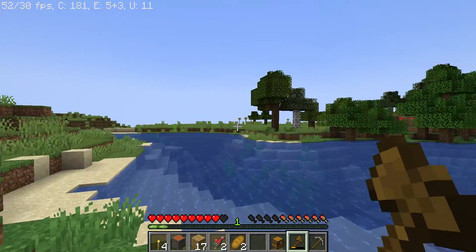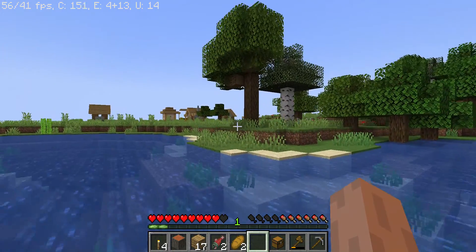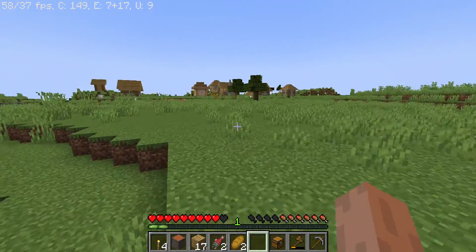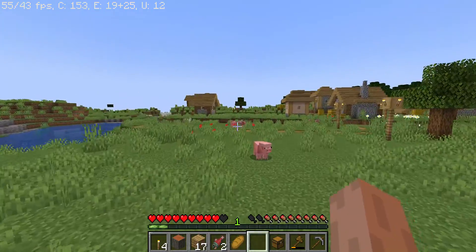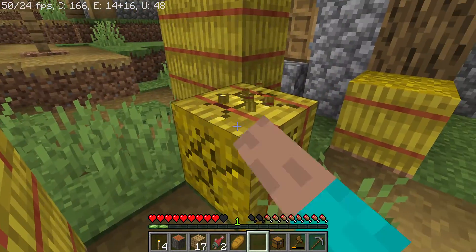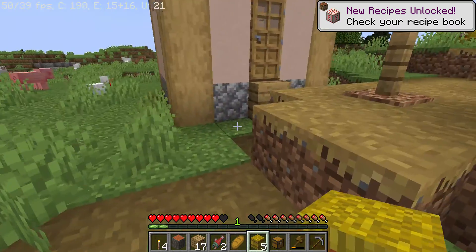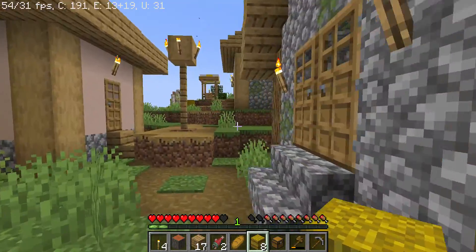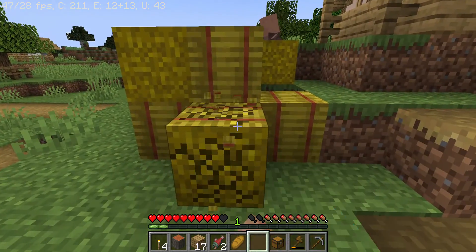I'm not really a hundred percent familiar with 1.17 — I know there's new blocks and the caves have been changed, which is one of the main reasons I wanted to play this version in the first place. I don't know what else has really been added in this update. I do have my render distance way lower as you guys can clearly tell, and we're gonna take this for food. I hate this view bobbing being on.